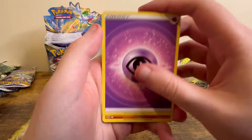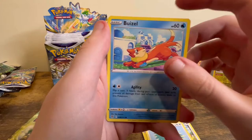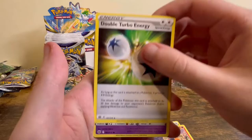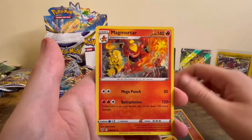Psychic Energy, Vibrava, Tropius, Claydol, Bidoof, Octillery, Honchkrow, Buizel, Gible, Lapras. Then Metal Energy, Klink, Torkoal, Turbo Energy, Crawdaunt, Magmar, Spiritomb, Viola Reverse, and Magma Torre.